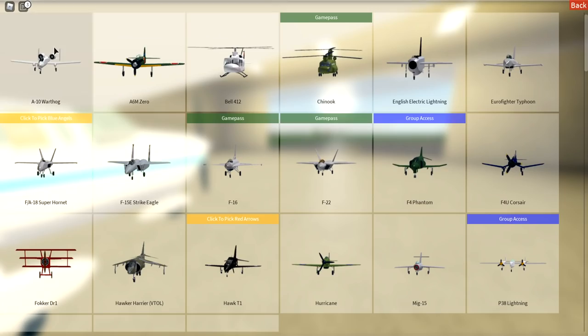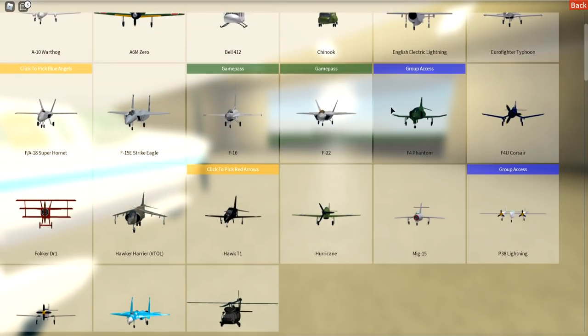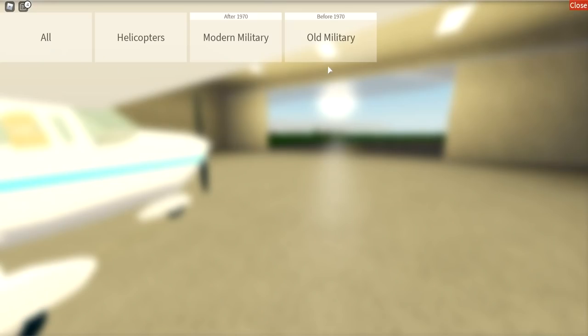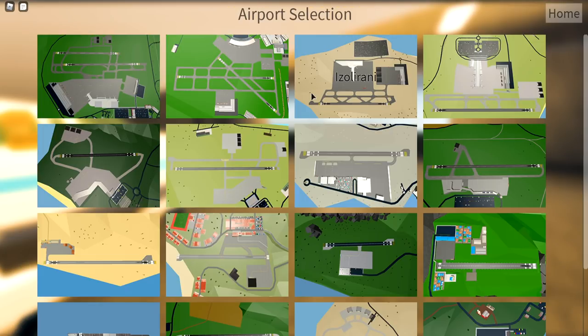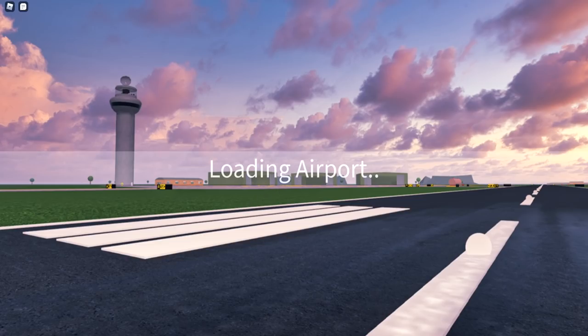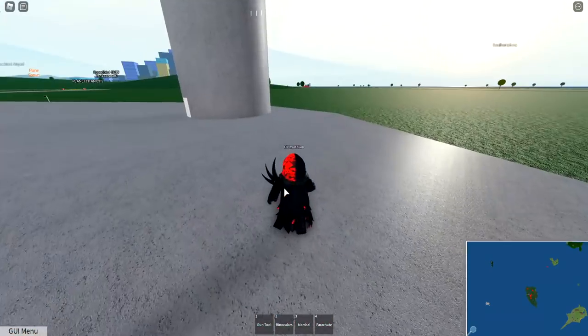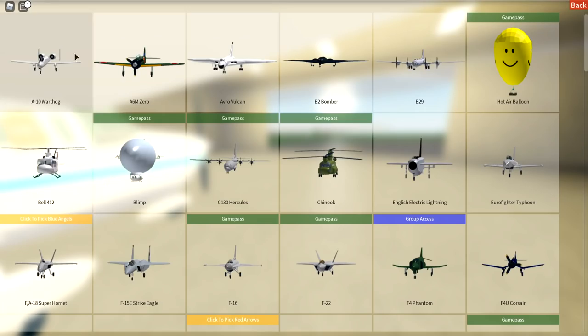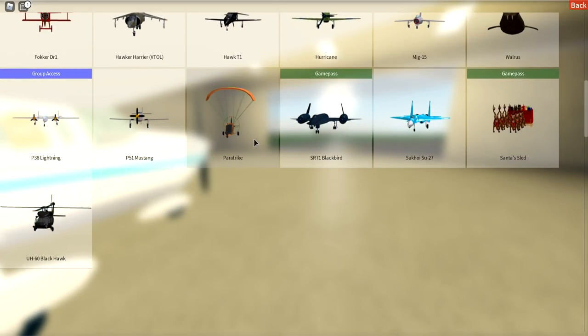We're going to click all so you can see everything. There's actually more than this - these are the only ones available on the actual aircraft carrier. There are different types of airplanes you can fly depending on where you're at. Not all airplanes are going to work on an aircraft carrier. So let's go to an actual base - Airbase Gary. Going here, you're going to unlock a lot more aircraft you can spawn.